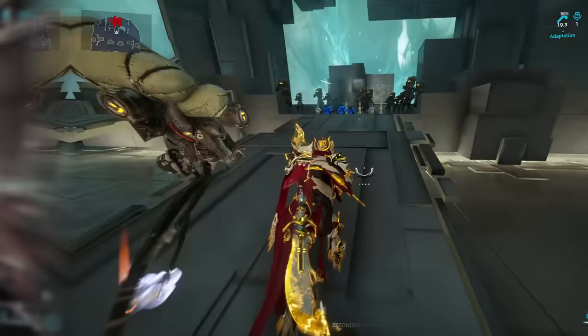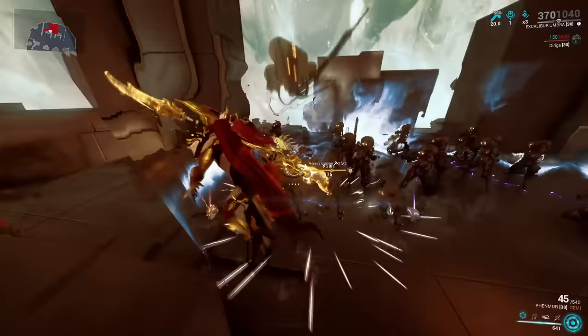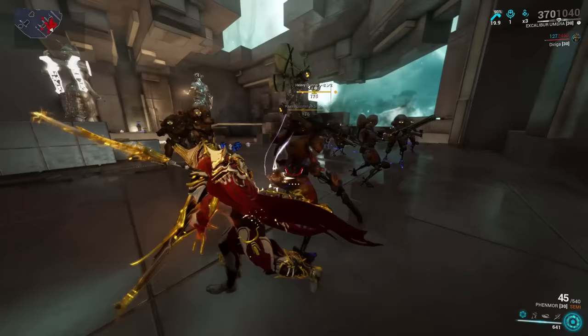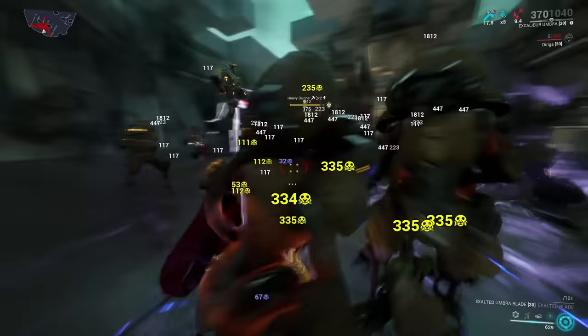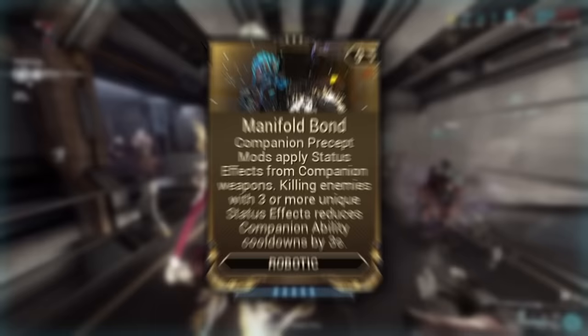What R-Coil does is it zaps up to 7 enemies with an electric pulse. Now at first glance this sounds kinda meh — the damage is basically non-existing and a 10% status chance is at best on the lower side of things. So why does this put Diriga into the top 10 companion list? The key to greatness here is one of the new Bond mods, namely Manifold Bond.